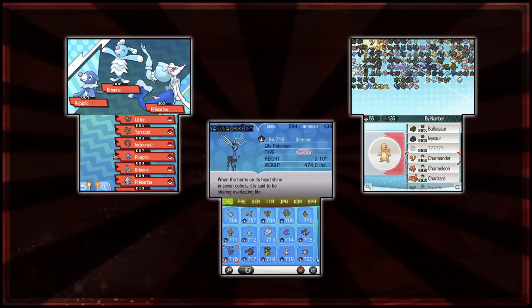Looking at Pokémon Switch particularly, the memory cards are huge, so that shouldn't really be a problem. Could they be trying to save time? Because obviously if you've got 800 Pokémon, you have to write a National Dex entry for every single one of them — that's a bit of extra time and money they'd have to spend.